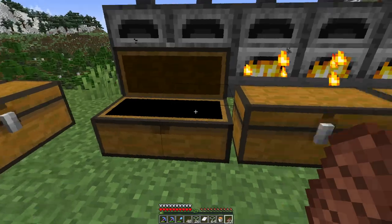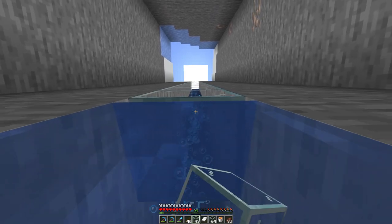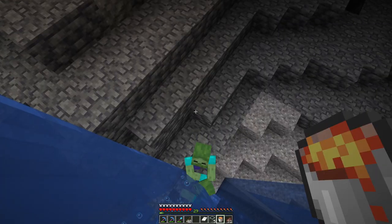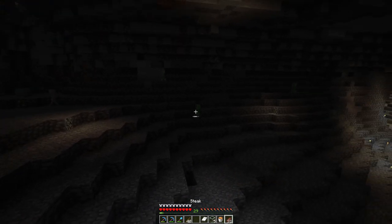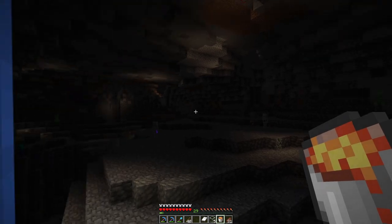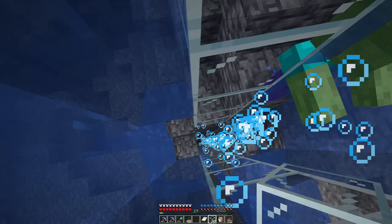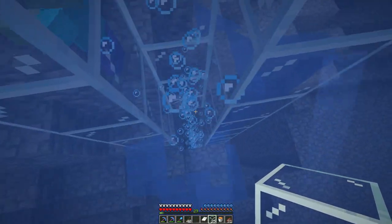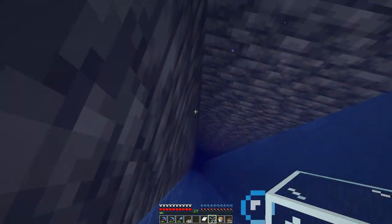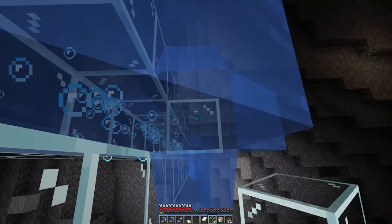This should be enough glass to at least get started. I can create a nice little glass tube for the water elevator to be situated within. This might be a problem — zombies, do you mind leaving? I can't really deal with you because there are other mobs here as well and I don't want to invite them all in. If I could just hit him out there — okay, there we go. Excellent, he's missed that step at least. And then I can just finish this part of the tube here, hopefully without mobs shooting at me. And that will be the glass tube completed. There we go — excellent, we're done.